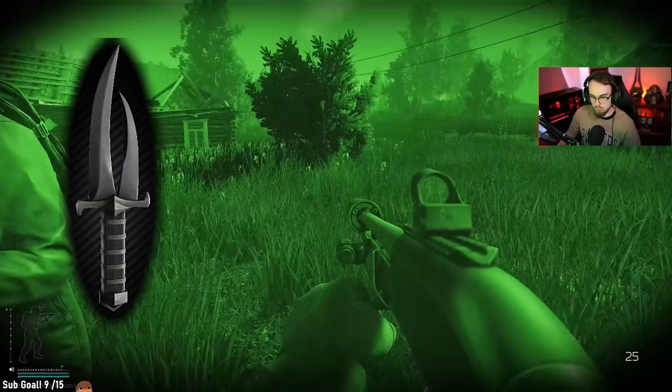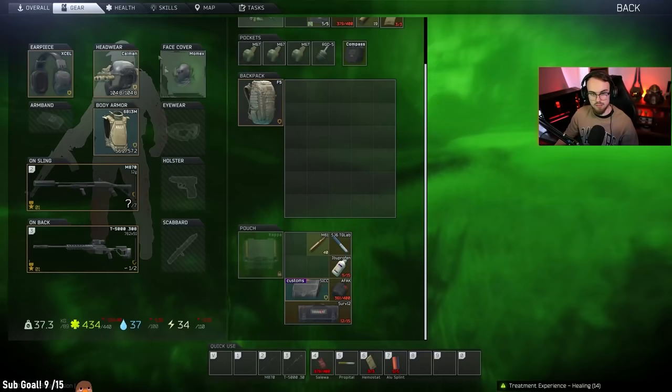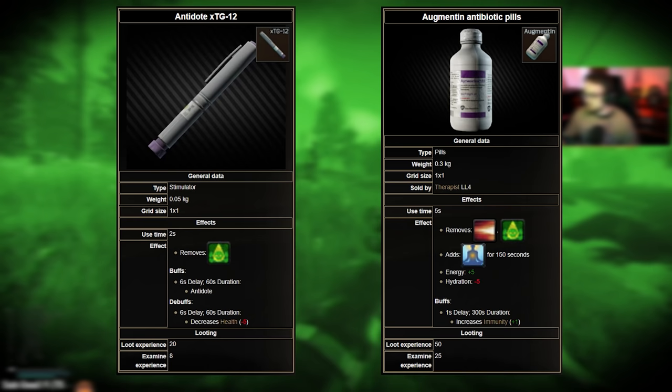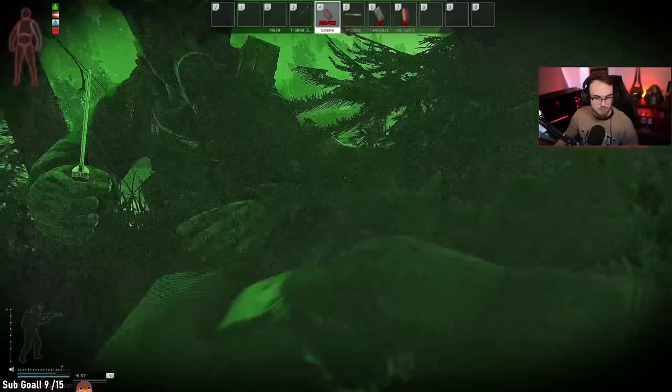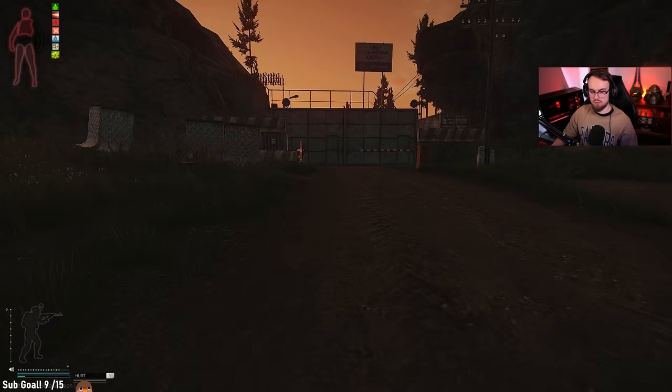Some warriors will always be using a Cultist knife. This is a poison blade that can apply a toxin called the Unknown Toxin, which causes you to take gradual damage over time and causes pain. The toxin can actually be cured by the antidote XTG12 or Augmentin Antibiotic Pills. Trying to out-heal this poison will probably end in death unless you make your way to extract as fast as possible. Trust me, I've tried and barely made it out after burning through over five different med kits.